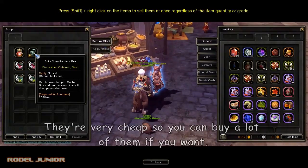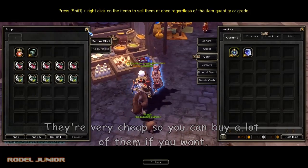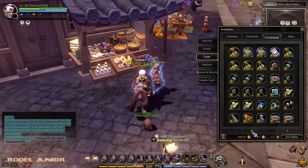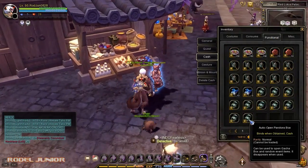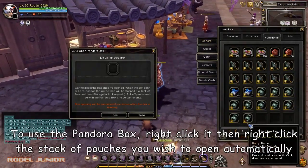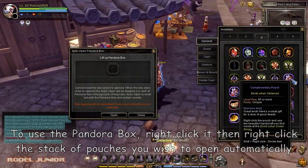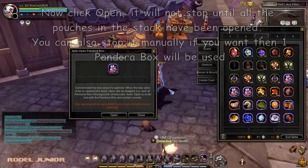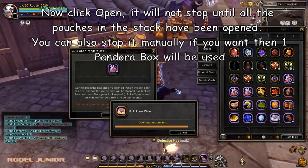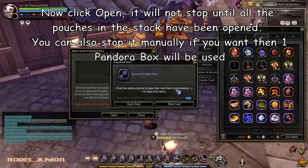They're very cheap so you can buy a lot of them if you want. To use the Pandora Box, right-click it, then right-click the stack of pouches you wish to open automatically. Now click open — it will not stop until all the pouches in the stack have been opened. You can also stop it manually if you want, and then one Pandora Box will be used.